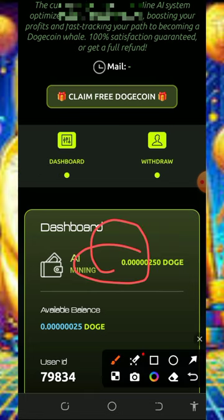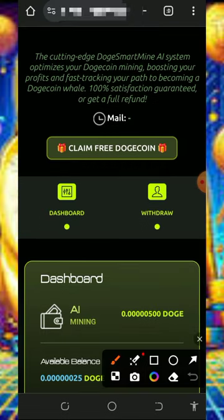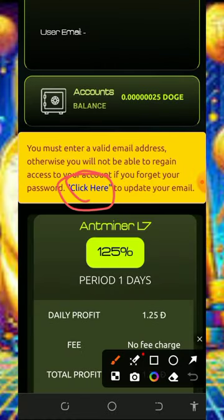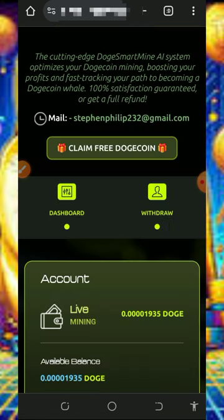The first thing to do is to update your email address so that you're going to be able to receive updates from this website. To do that, scroll down and tap where it says 'click here.' Once you tap on that, enter your email address, then enter your current password and tap on the save button. Once saved, your email has been successfully updated so you can receive updates from this website.